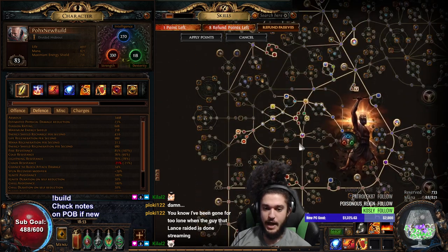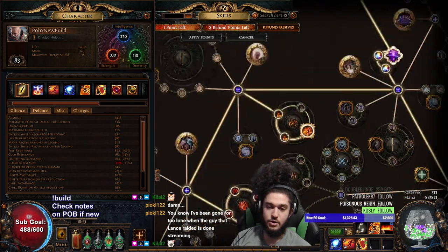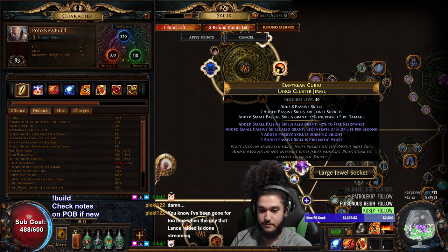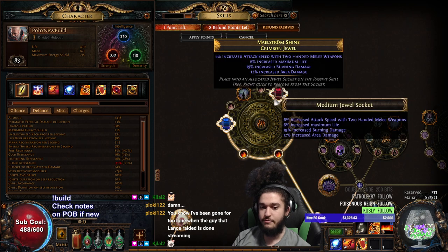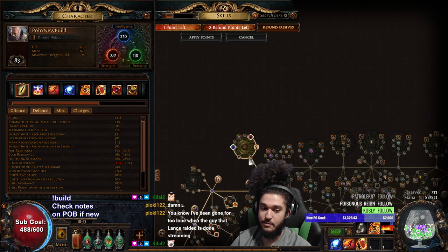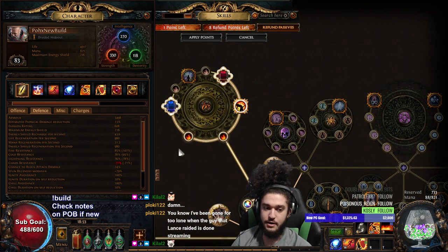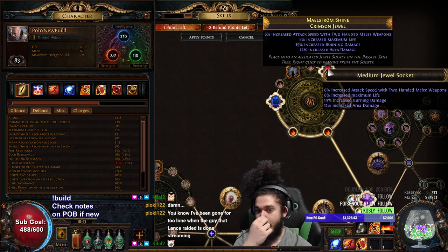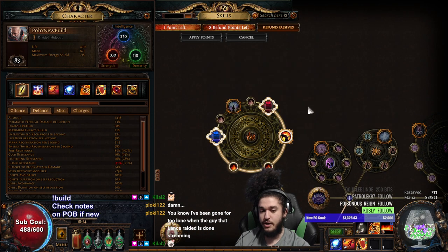As for where my build is going from here, I'm thinking of getting another large cluster jewel. I bought this large cluster for about 5c and crafted it myself using scorched fossils - it wasn't that difficult. However, the medium cluster jewels are going for anywhere from 20 to 40c just for the base. I'm guessing that's because everyone's playing Burning Arrow, so I'm putting a halt on medium cluster jewels for now and will branch into another large cluster. I'll get another Burning Bright and two more similar jewels. I was buying max life and burn damage area jewels for 3 to 10c each - very strong for their point cost. When you eventually get your mediums, you just replace them in so you don't even need to respec.